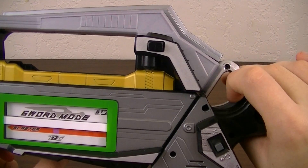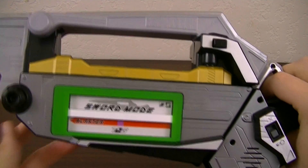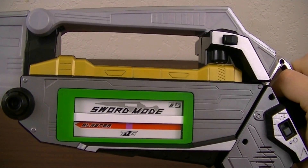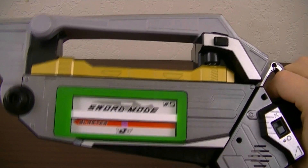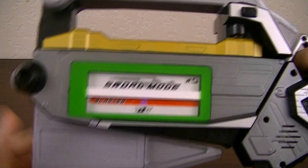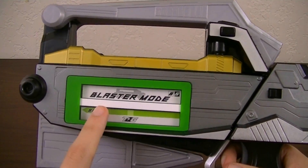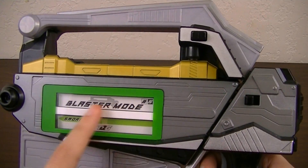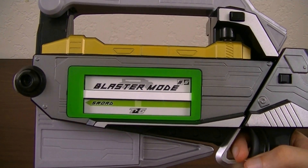While in sword mode, you get two different standard slashing sounds, and then after every six pulls of the trigger you'll get a special slashing sound. To change it back into blaster mode, flip back down the blade, then return it to its normal position. Although the display says Blaster mode and Sword mode, the toy — and in the show — calls it a couple of different things: uchimasu mode and kirimasu mode, uchimasu meaning shooting and kirimasu meaning slashing. So it gets across the same kind of point, but you also have this alternate take.